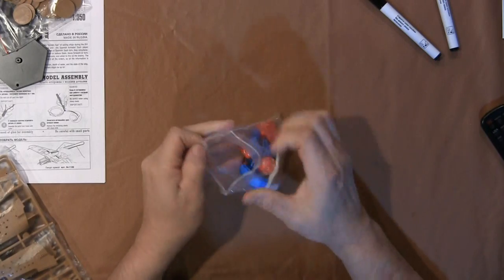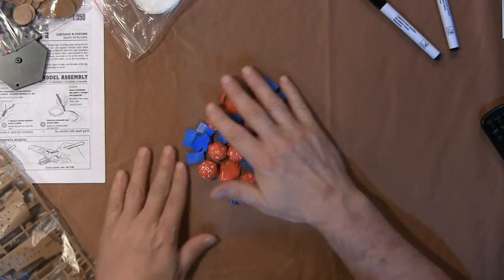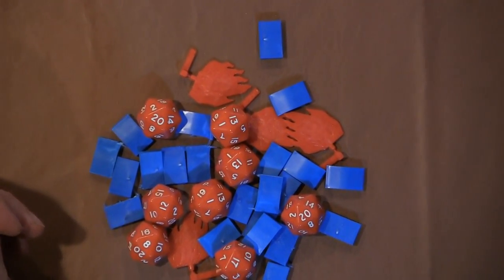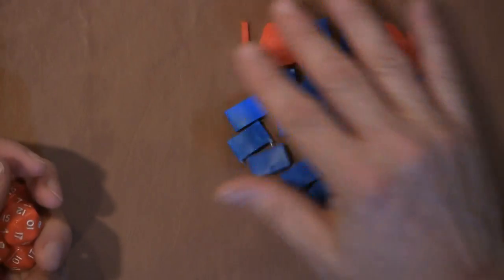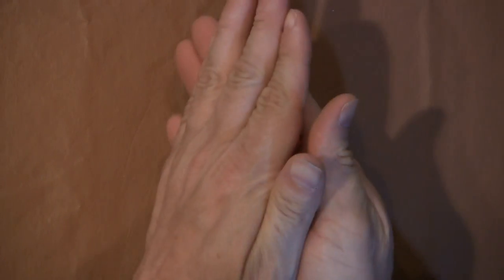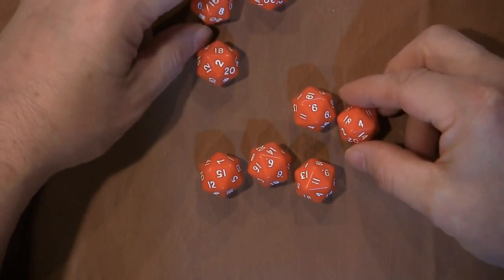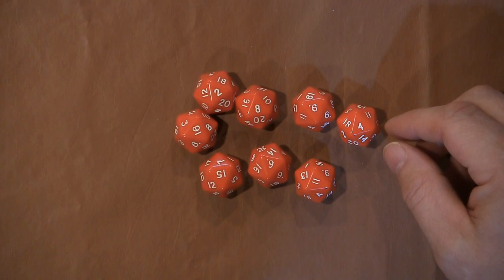We're going to go to the easy stuff first. You get fire tokens — we're going to zoom in on those. It's clearly a D20 based game; there's a whole bunch of D20s, and as with all of my box breakings, when I get a set of dice, I'm going to roll them. You also get these little holders or stands for cards, or clips. Russian dice don't like me — that's a pretty bad roll, even though it's the average.